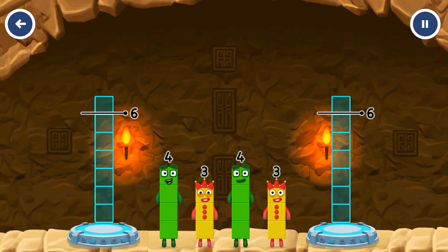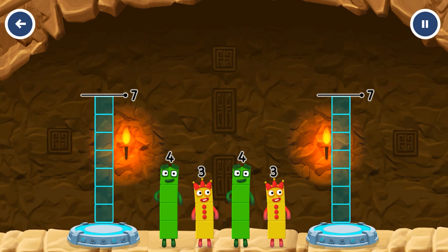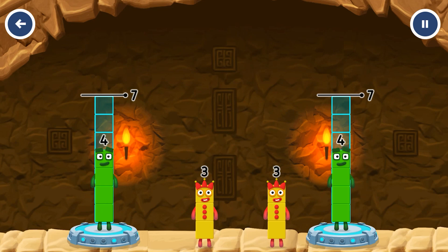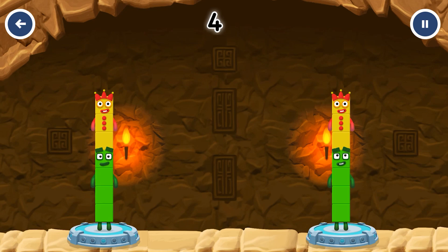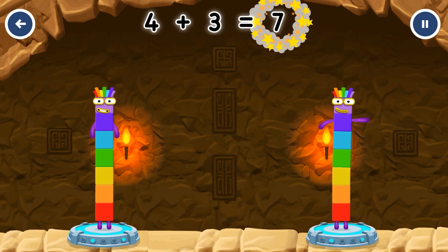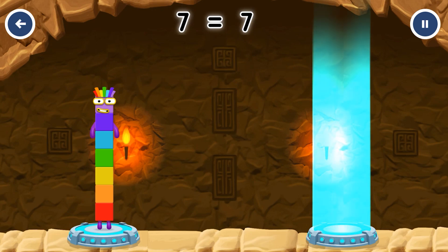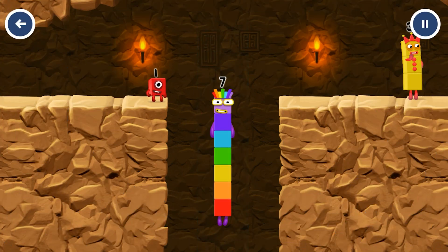Share the number blocks evenly to make two groups of seven. Four, four, four, three. Three — you solved it! Four plus three equals seven. Seven equals seven. I am seven!